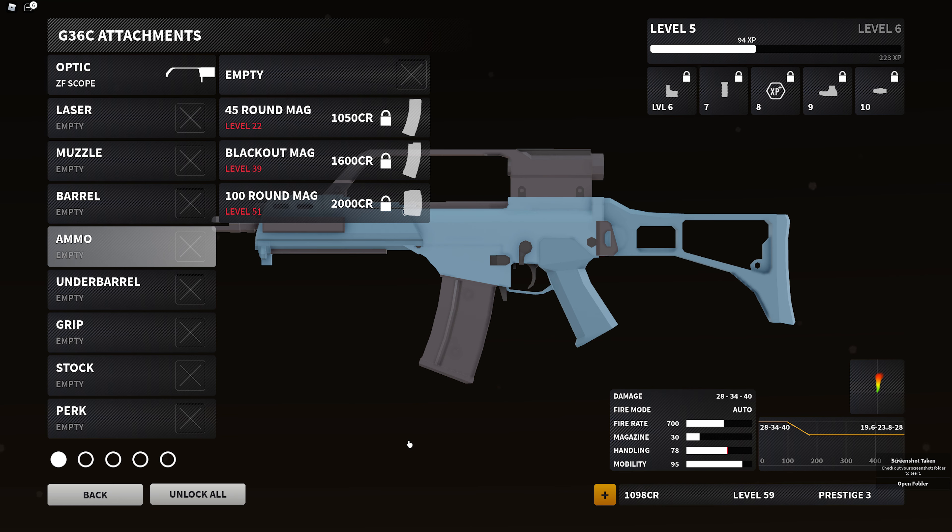Next up, we have the magazines — and oh my god. They added a 100 round mag to the G36C. I think that's a bad thing, but I think it's going to take a while for beginners to get there. And then we have the 45 round mag, and then the blackout mag. I really hope the 100 round mag is balanced — it may not be. We'll have to see.